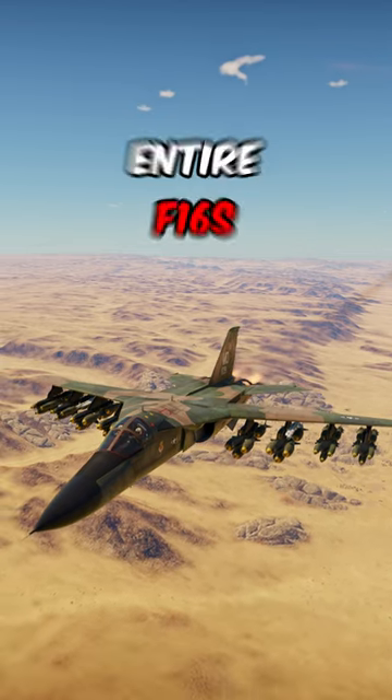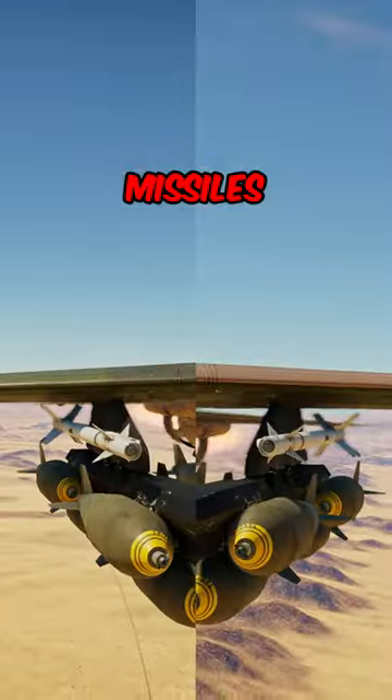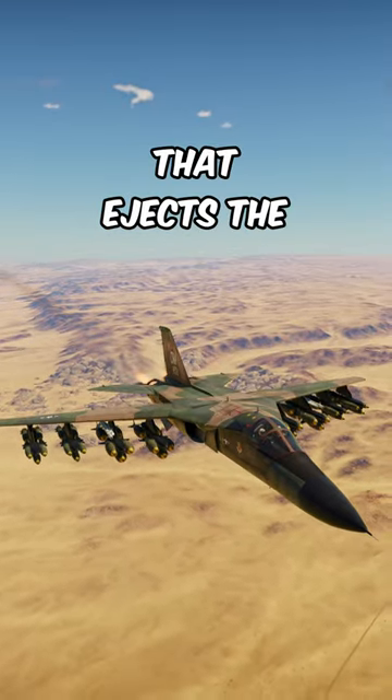This is basically like sticking two entire F-16s to your wing. In this configuration, you would carry a total of 49 bombs, two Sidewinder missiles and a Vulcan with 2,000 rounds. It also features an ejection mechanism that ejects the entire cockpit.